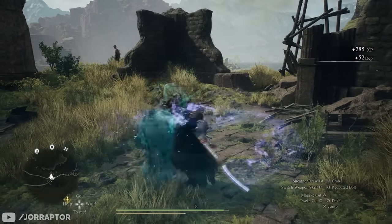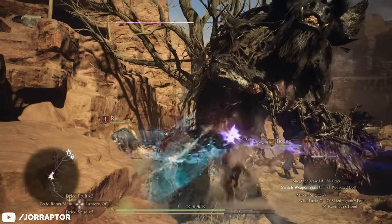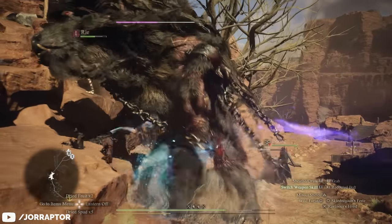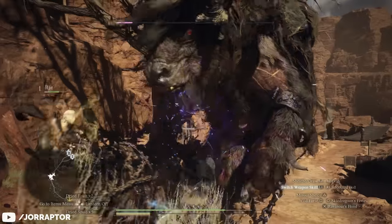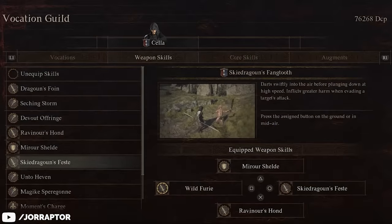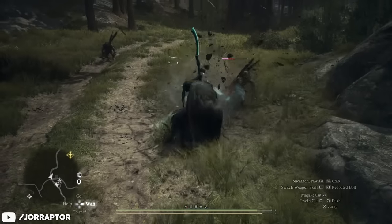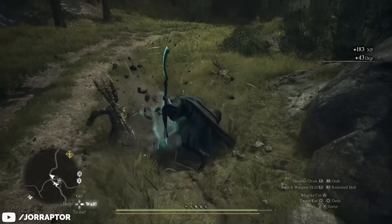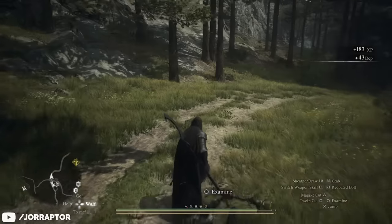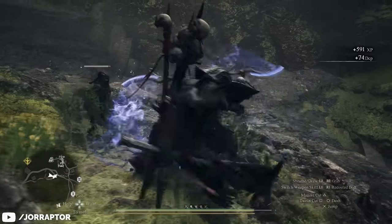Those three skills — Wild Fury, Mirror Shield, and Ravenor's Haunt — make up most of my active skill set, as you can only have four weapon skills equipped at a time. I use the final slot to swap depending on what's fun or useful, but most of the time it's occupied by Sky Dragoon's Fangtooth: a counter ability that lets you leap into the air to dodge an attack, then slam back down with the spear. The damage is increased if you actually dodge an enemy strike with it, making it a very satisfying counter to pull off.